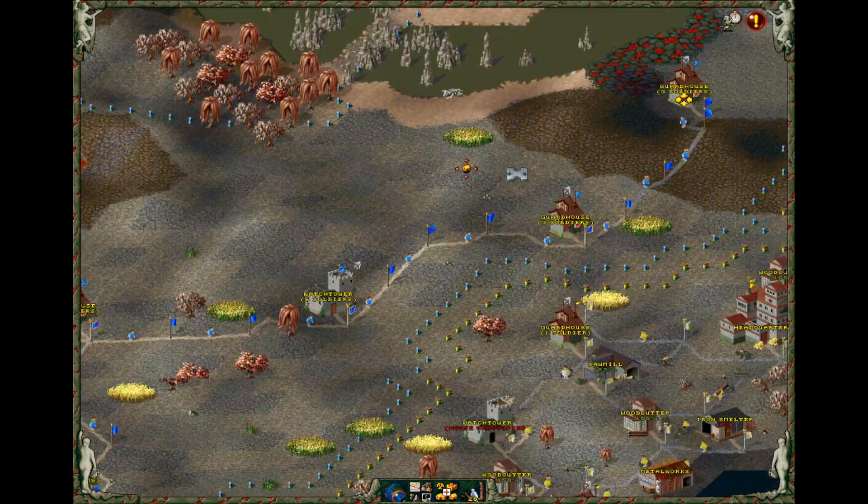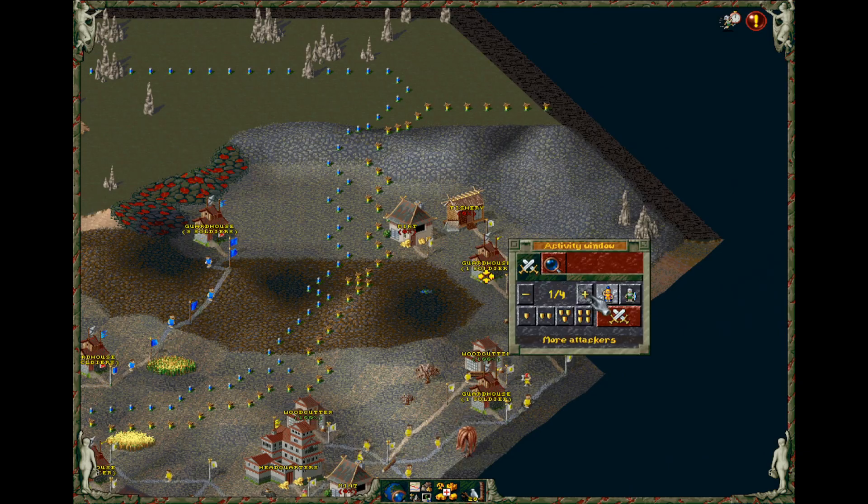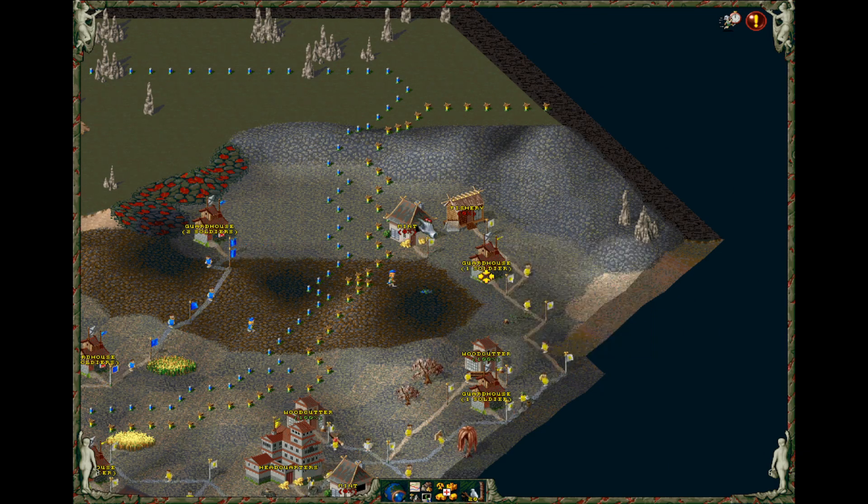There's nothing really to stop us from wiping out Yellow. As I said, nothing is stopping us. So why are we stopping? I've already done pretty well against their soldiers — their soldiers are running out of numbers, I guess.